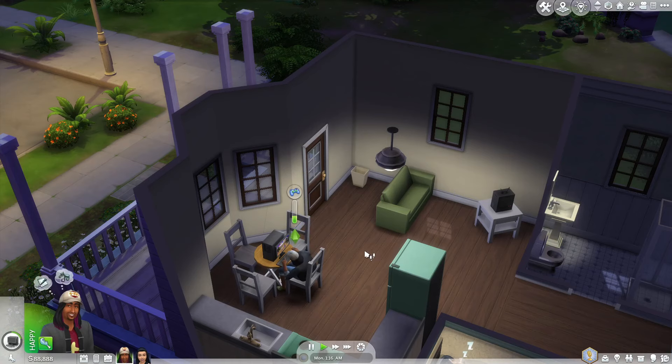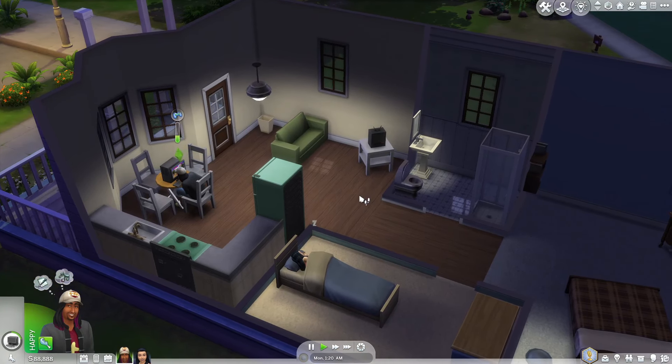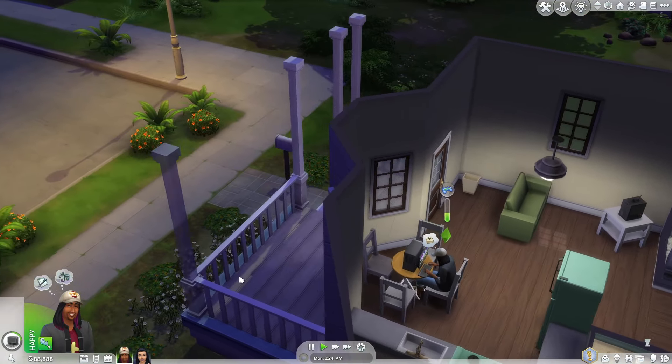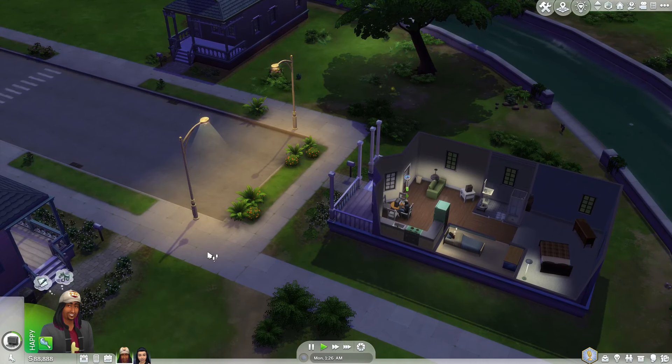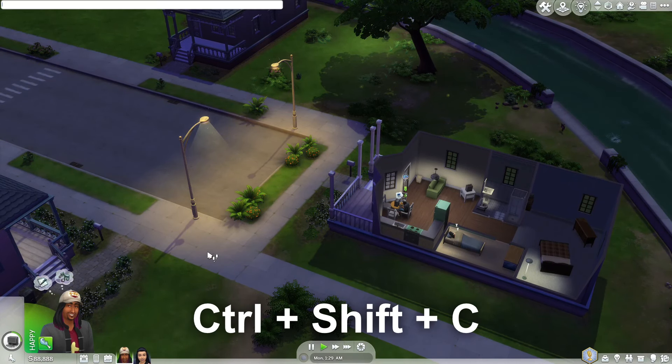If you ever need money in the Sims 4, you can do a really simple trick to have unlimited money. For example, I only have 88,000 in my bank right now and I want to buy a big house. All I have to do is press Ctrl+Shift+C.